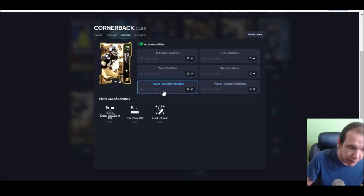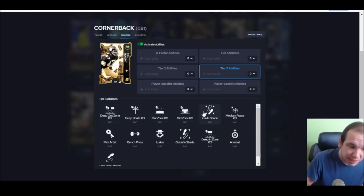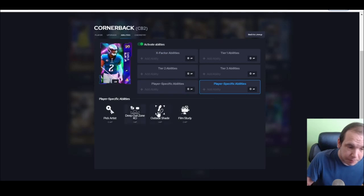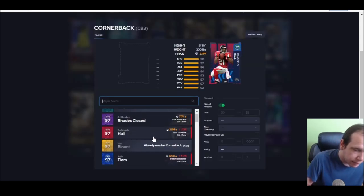Cornerback — Mel Blunt is going to be the guy. Six-three, he's fast, he throws hit sticks by himself so he can change a game. He's aggressive, he's big — inside shade for two means you can put him in man, and he can cover deep to mid to short, covering the whole field. Pick artist for zero is great. For the other corner, Slay — his abilities are crazy: outside shade for one, pick artist, and short play — he goes all the way to his third ability, he's amazing.